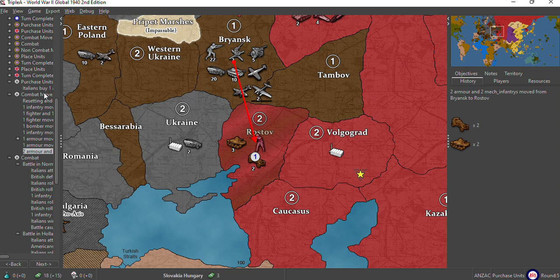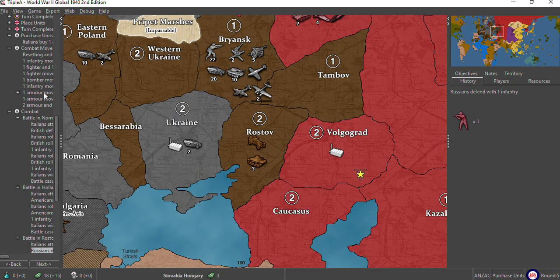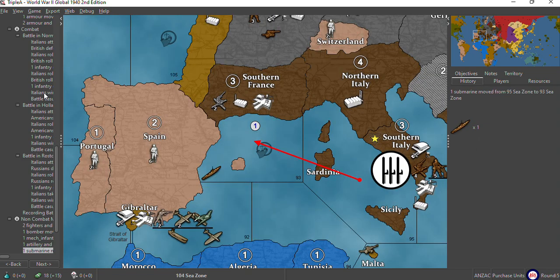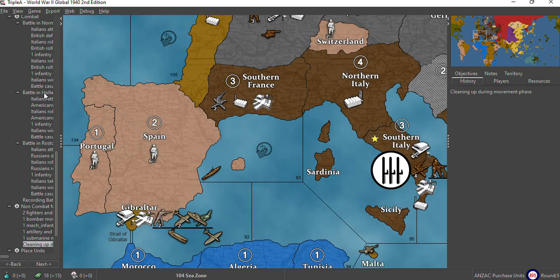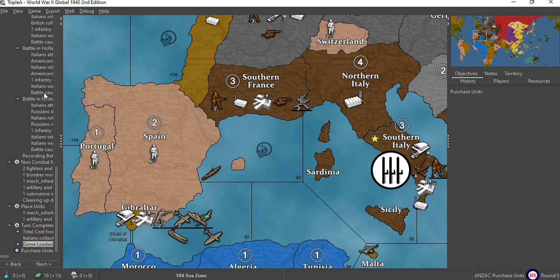I believe those are both open — they are open, so the Caucasus is open. And low luck means that we don't have to think about whether or not this is going to succeed. Same in the east. I did figure out two units in southern France — so that's for the reactive force — and one in southern Italy. So the margins here are not big.